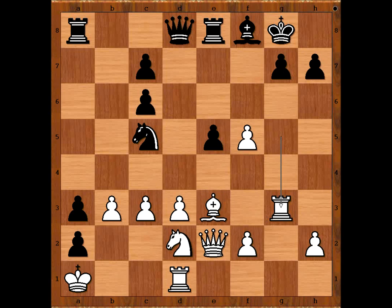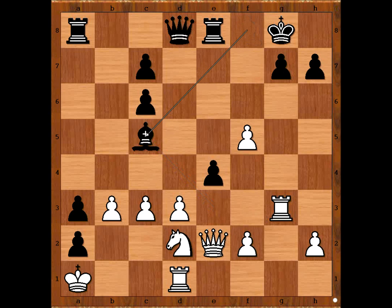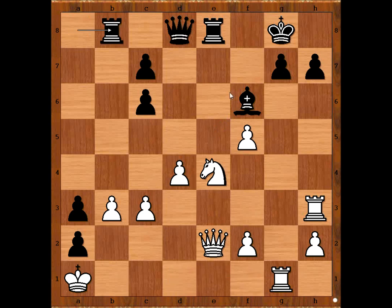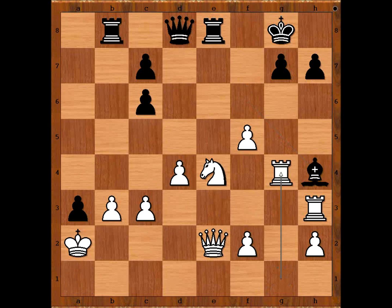So Hikaru Nakamura played e4. Bishop takes knight, bishop takes bishop, knight takes on e4, attacking the bishop, bishop to d6, attacking the rook, rook to h3, queen to h5 is on the menu. Bishop to e5, d4, bishop to f6, rook to g1, rook to b8 attacking the pawn on b3, king takes pawn on a2, defending the pawn, bishop to h4, rook to g4 — the game is lost for black.